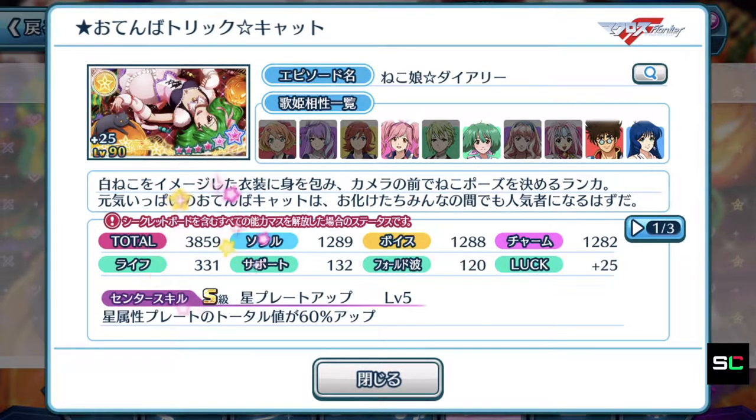So 3859 — very good total score. Straight away you can tell that Ranka's episode plate is going to be at least a tier 2. And of course, let's see whether the skills are of a decent value. Wow, center skill S rank — star plates total boosted by 60% up.